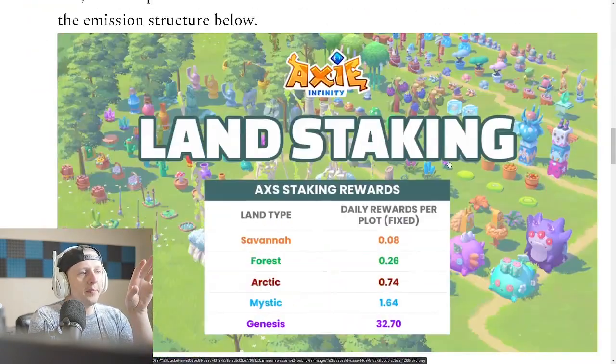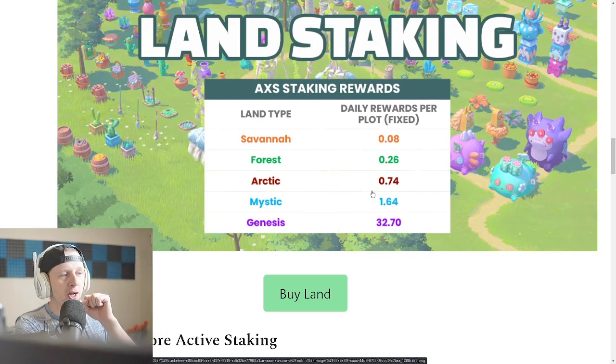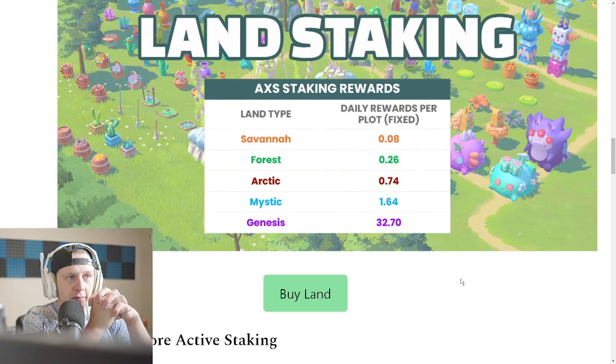The way this works is all landholders will get AXS rewards per day: 0.08 for Savannah, 0.26 for Forest, 0.74 for Arctic, 1.64 for Mystic, and Genesis landholders will get 32 AXS per day. This is awesome for landholders, but it makes me kind of scared because I think this could have a very detrimental effect on the AXS price.